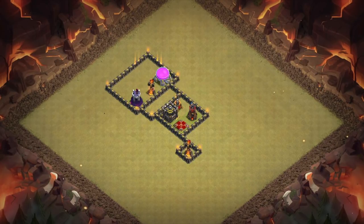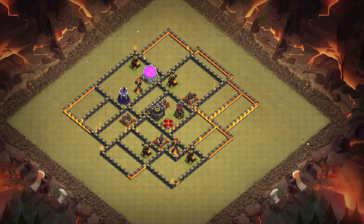After that, decide where the inferno towers are going to be relative to the core. You want to keep them so that bowlers inside the core can't target either inferno tower, because the biggest priority is defending against bowlers in kill-squad-based hog attacks or witch-bowler attacks. Keep them separated from the core and fill in compartments and a few other defenses based on where the inferno towers are. Keep those inferno towers on single-target mode — no point using multi-target at this stage, especially for a new Town Hall 10.